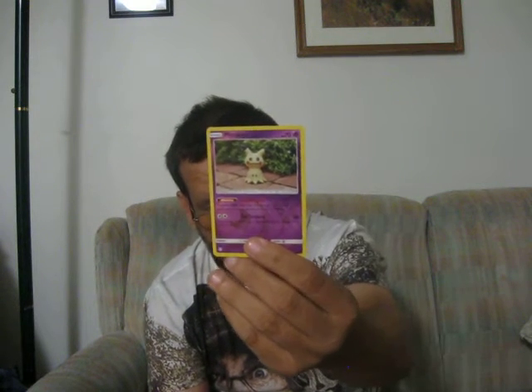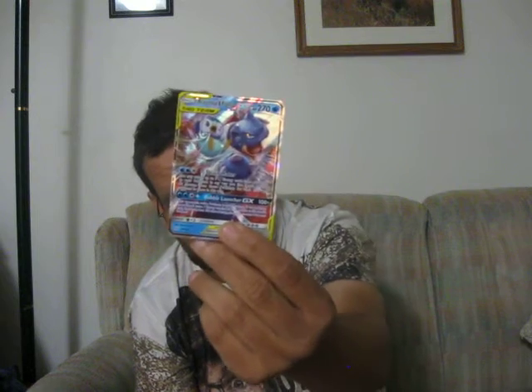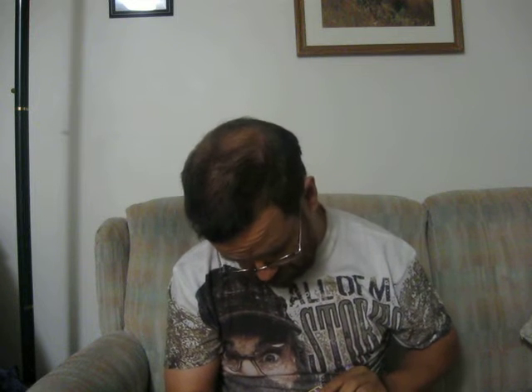Burst holo. And we got a Blastoise and Piplup Tag Team card — that's pretty cool. Slimy Fist Bump Energy, or Lightning Energy.